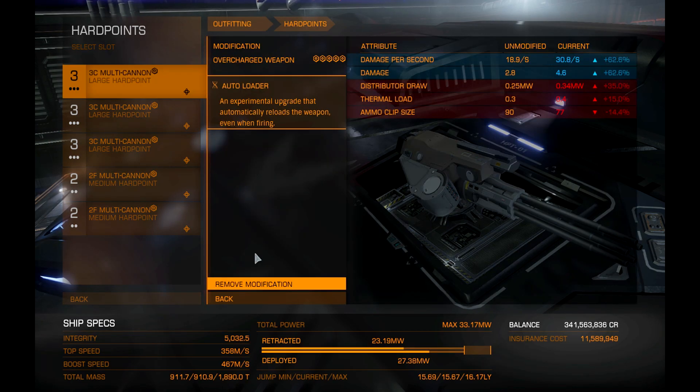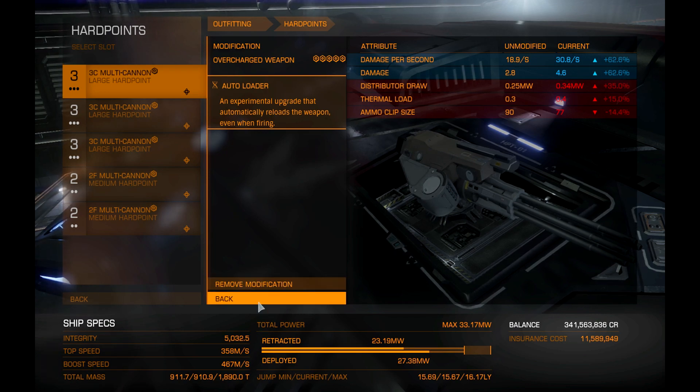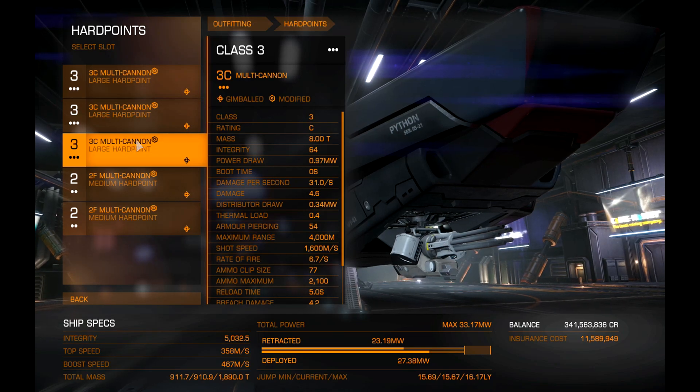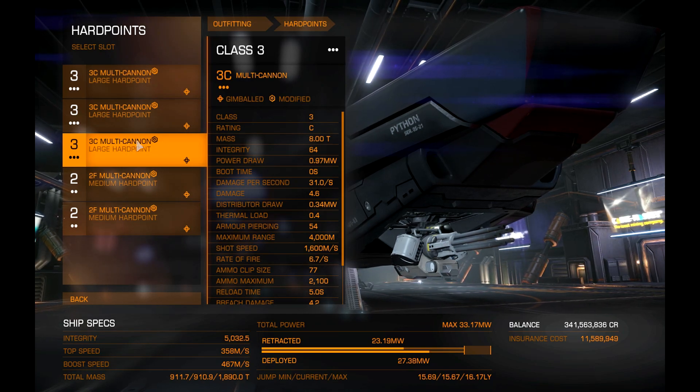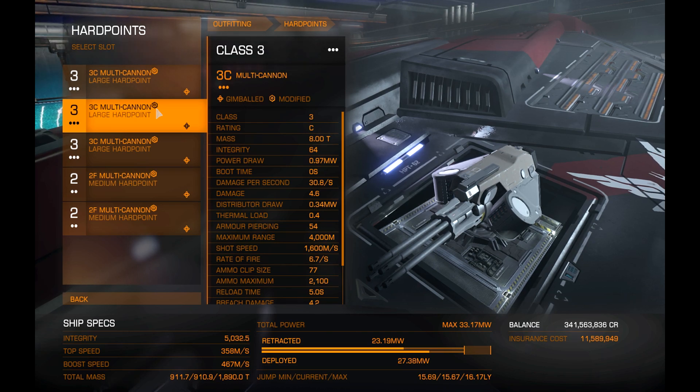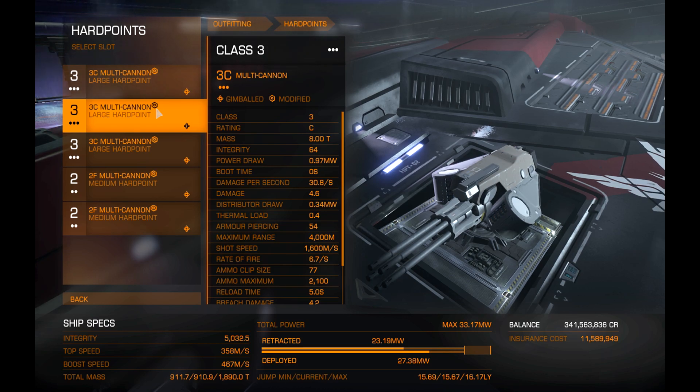The large multi-cannons have Overcharged 5 with Autoloader — this just keeps the DPS going forever, it just doesn't stop, and you can kill someone so fast with this. The one underneath is really awkward but I kind of like it, because even if they get underneath you, you can still hit them. The way this ship works, it can actually still hit stuff from underneath — I'm not sure if it's shooting through the ship or what, but it has pretty good angles.